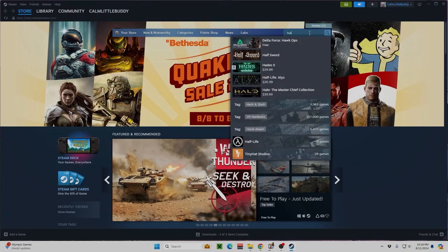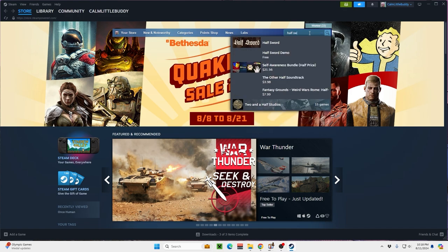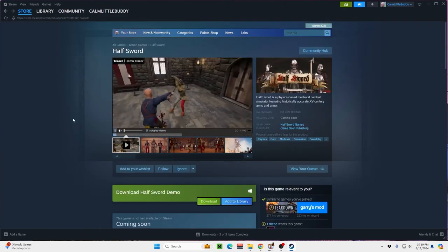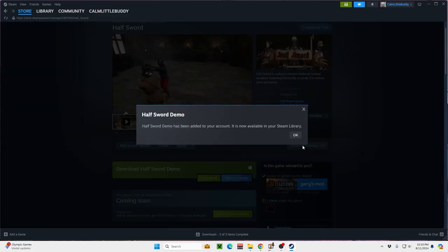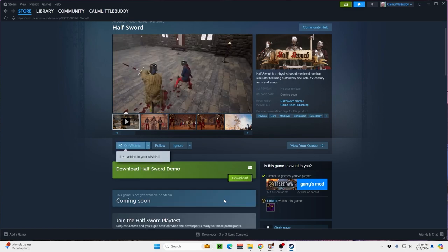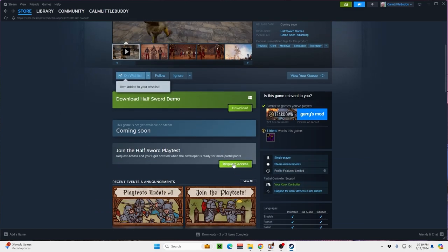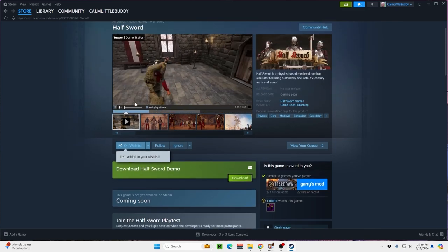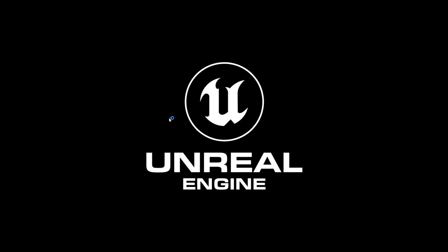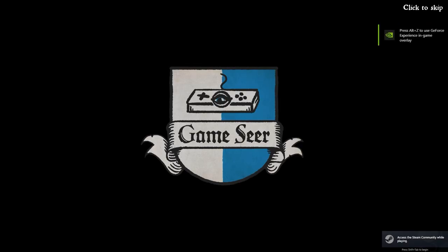To play the version of Half-Sword that you've been seeing other streamers play, you have to jump through a few hoops. Go to Steam, search for Half-Sword. Then make sure you download the demo and add it to your library — I'd even recommend opening it. Then wish list Half-Sword and sign up for the playtest. Once you get the email from the developer, go ahead and download it, install it, then get into the game.